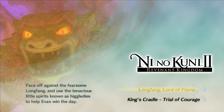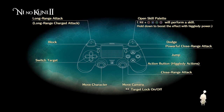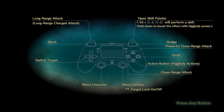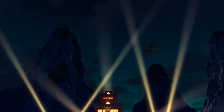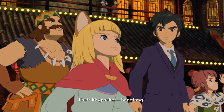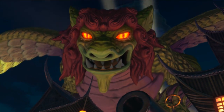All right, on to the next one — Longfang. This takes place in an area right after Evan makes his king's bond with his Kingsmaker, Lofty. They end up traveling to this country called Goldfang, which is a casino town. Longfang is the guardian or Kingsmaker for that country. For some reason he starts acting very aggressive towards Evan and his party — they believe something nefarious is going on, so they end up having to take him on in an epic battle in a volcano.